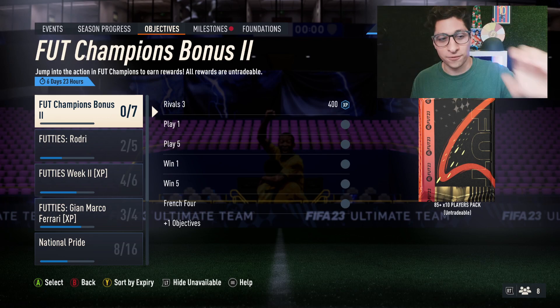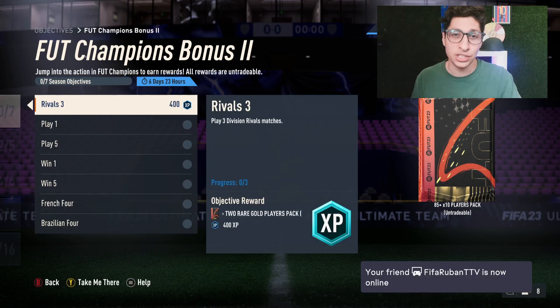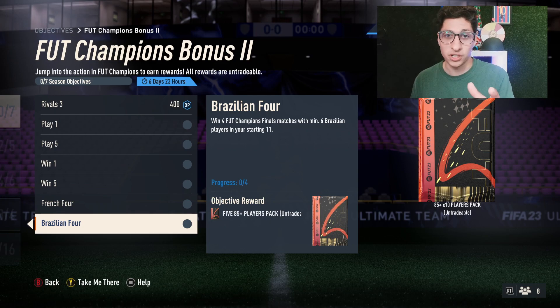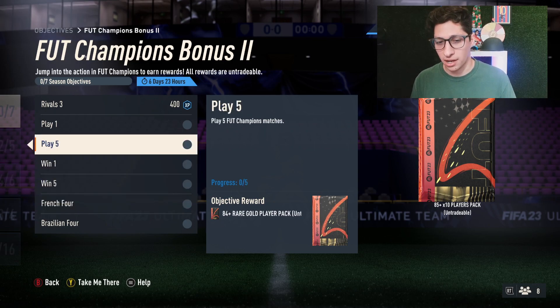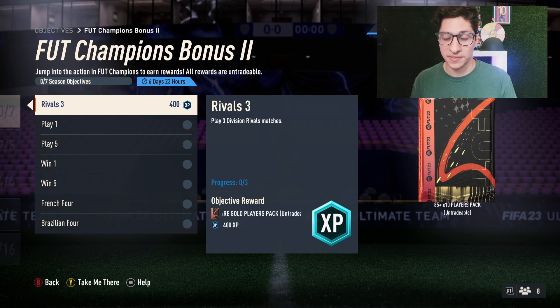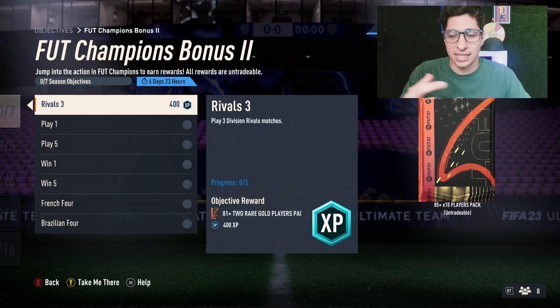Sorry for the mini rant. FUT Champions Bonus 2 is here, and these have all been really great — actually getting easier and easier each week, which is really nice. There's no off-league restriction this time. You can use six Brazilians in a squad and win four Champions Finals games to unlock an 85x5. Do it again with French players for another 85x5, then an 85x10 if you get all the intermediary content done. And a 400 XP bonus on top of the 85x10 for the group award. Really easy and great content. I love this stuff, but we need more — more friendly content, because it's the chill time of year in FIFA.